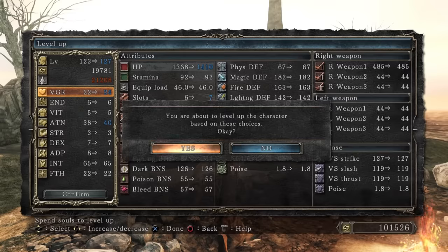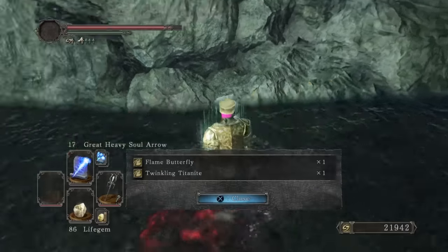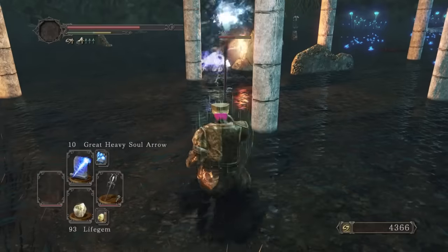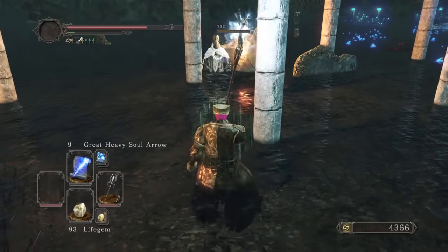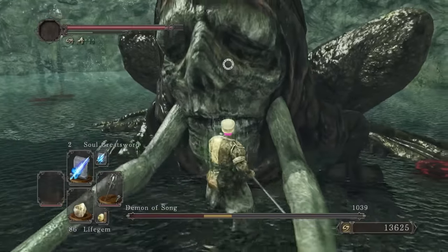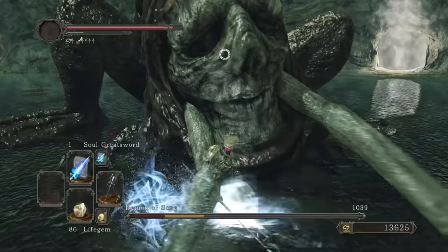We enter Shrine of Amana, but level up a bit first. I grab 3 more Twinkling Titanite, and now we can level our staff to max. Shrine of Amana wasn't too bad thanks to abusing some enemy AI. It was then time for a requiem for the Demon of Song — this was actually a no-hit. Much like the other games, sorcery is still pretty overpowered.